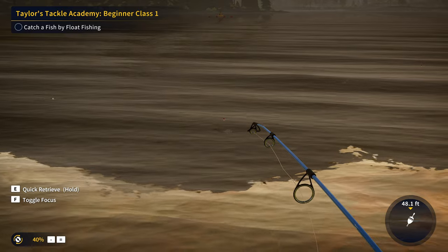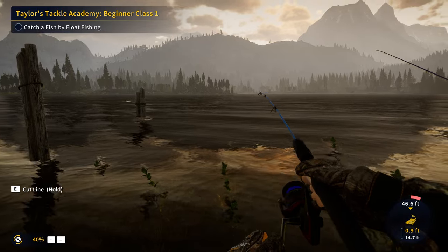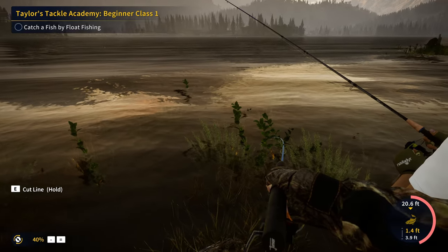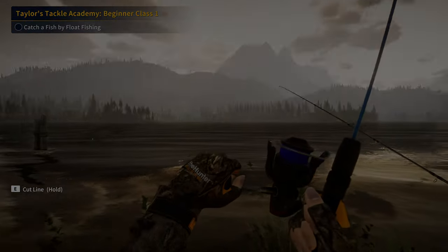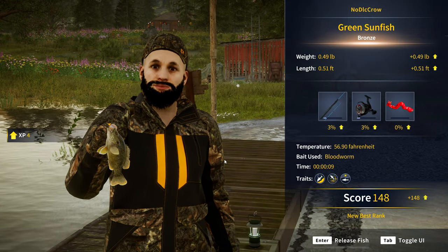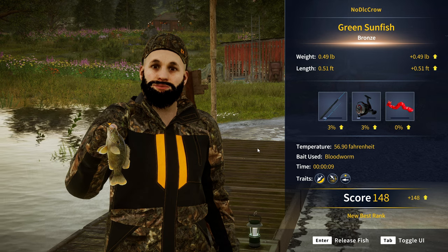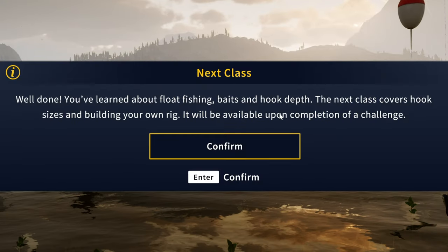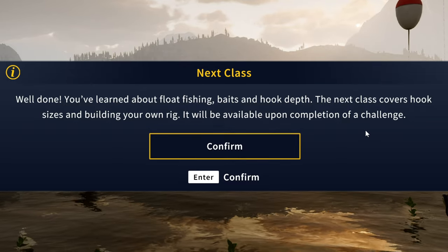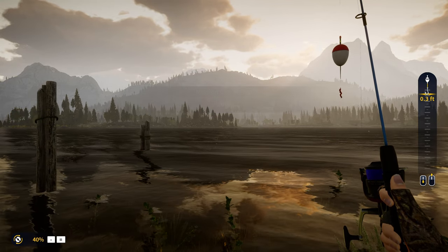That looks to be a crappie and I think that might actually be a little bit better one than what we got last time. We've got it hooked — yeah, that definitely seems to be a better one, it's putting more tension on the rod. And that's actually a green sunfish! Nice, we got ourselves our first green sunfish — 0.49 pounds, 13 credits, 4 XP. Well done — you've learned about float fishing, baits, and hook depth. There we go, 100 XP which is actually pretty amazing.